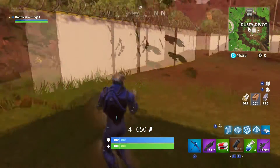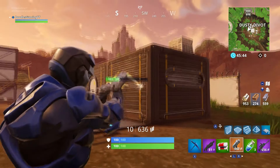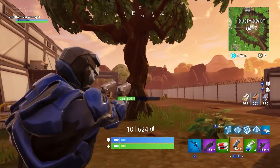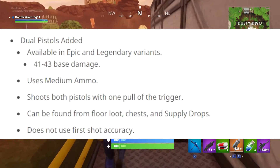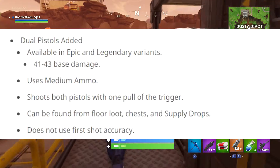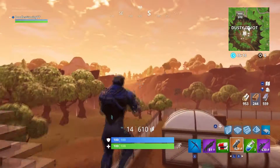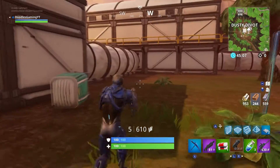The other big thing from the update is Dual Pistols. Pistols are one of my favorite weapons in the game — not the revolvers or the desert eagle, but the regular gray, green, and blue pistols. Now we are getting epic and legendary variants in the form of Dual Pistols, like Lara Croft from Tomb Raider. They have 41 to 43 base damage, they use medium ammo, you shoot both pistols with one pull of the trigger, and they can be found from floor loot, chests, and supply drops. They do not use first shot accuracy.